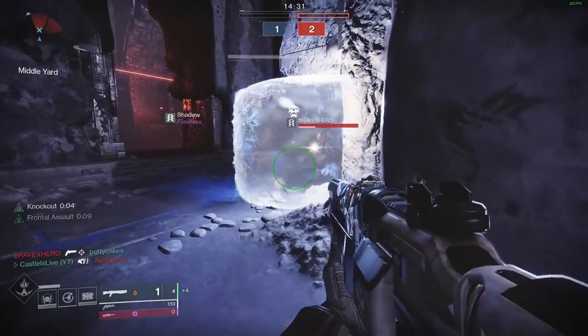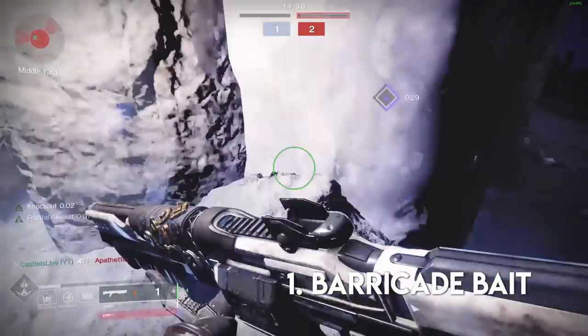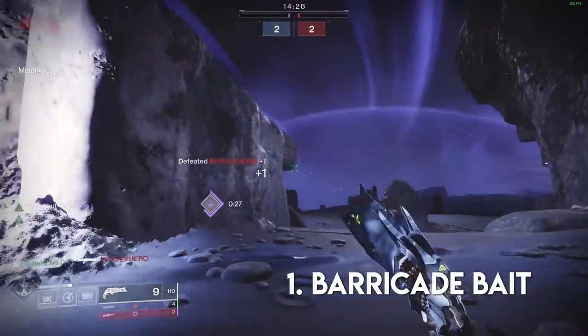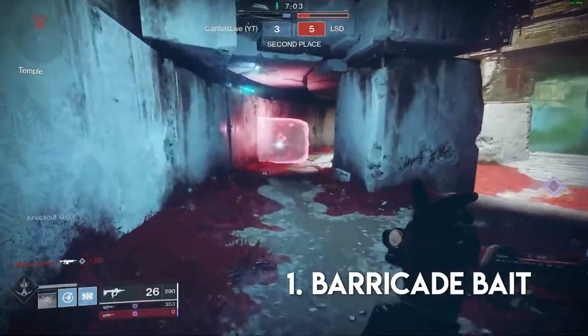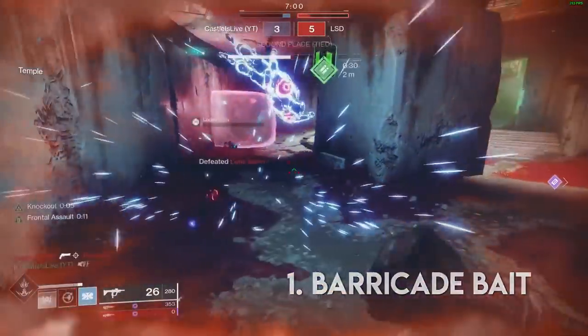Tip number one. When you see a titan behind their barricade, you can often bait them by running at it and then just backsliding. When you do this you'll want your shotgun ready in case they slide towards you early, but otherwise they typically react late and you can finish them from a distance.